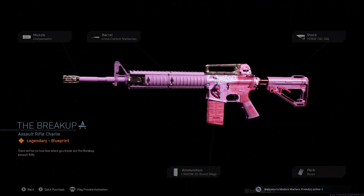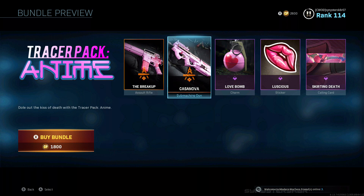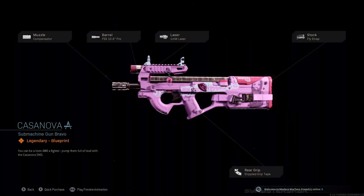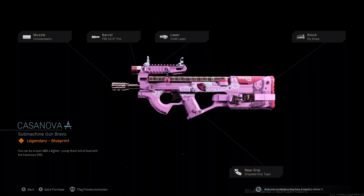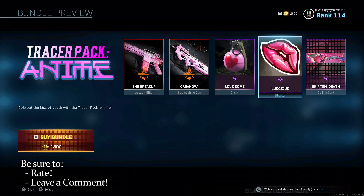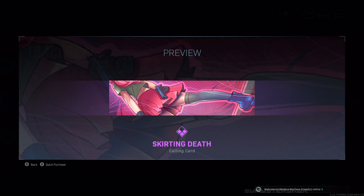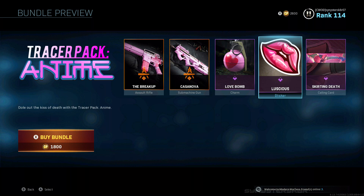That is a perk of this Breakup variant on top of that top carry handle. The other things you get in this weapon pack are the Casanova for the P90 — those are the attachments you get with that variant. The anime graphics are more prevalent and easier to see on the Casanova, and it shoots pink tracers as well. The other three things you get are a Love Bomb charm, the Luscious sticker, and the Skirting Death calling card — which is actually pretty interesting zooming into that calling card.